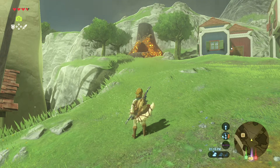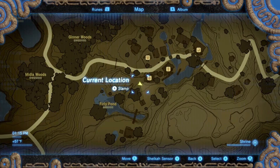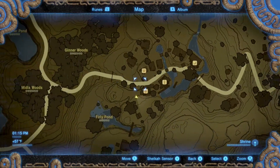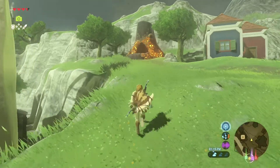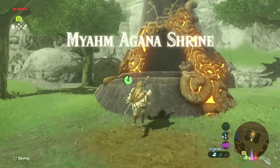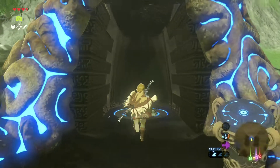All right, we're over here in Hatino village. Right over here in this spot by the shops, to the right is the Hatino tech lab. So let's come in here and work on this Maham Agana shrine — get her done.